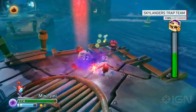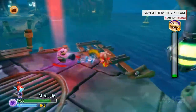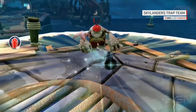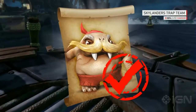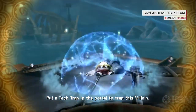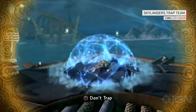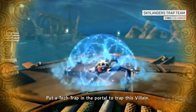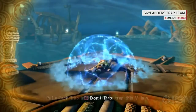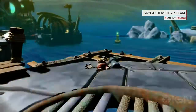Right here we're taking on a most wanted villain. You can tell by the health bar on screen and the column of light surrounding them. This is Brawlrus, and this is a character we're going to be able to trap. You can trap the enemies and bring them over to your side. The idea behind the game is that you're capturing evil and unleashing them as good. Once I defeat him, you'll see he's covered in an electric cage. There's a tech symbol on screen, telling us that if we have a tech trap — which I do — we can capture him. These traps are actually chunks of Cloud Cracker Prison that were blown up, powered by traptanium. You put this in the portal and you'll be able to capture them.